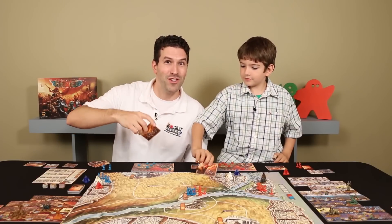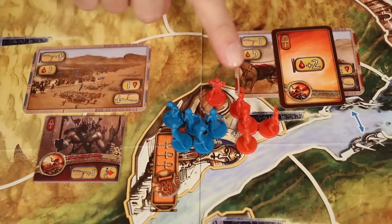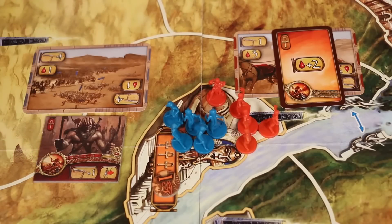We flip our cards over to show what we've done. Going into this battle, Luke and I were tied — we both had five units. But I knew with my power tile I had an edge of plus one strength. So I played my strongest battle card of four, knowing that if he played his strongest I would still beat him — collecting a battle victory point.